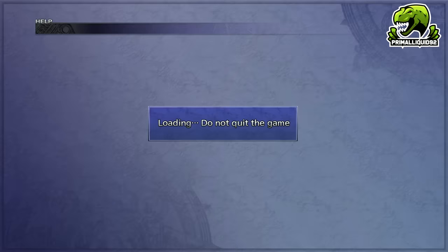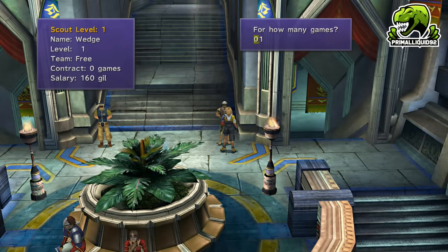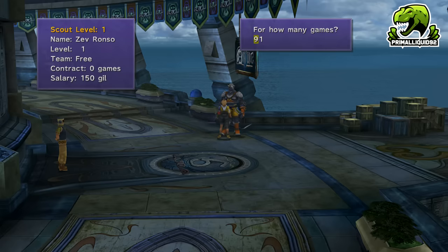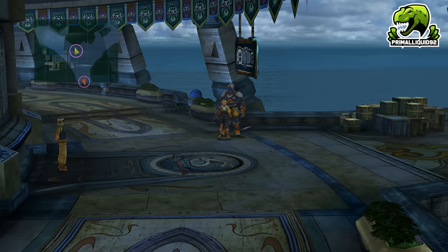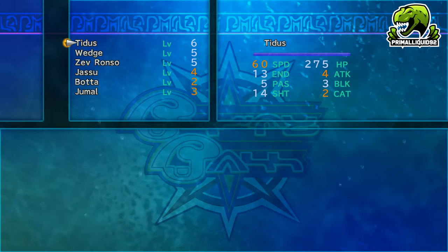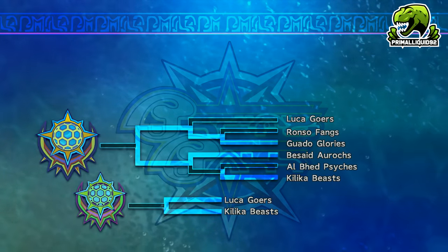Go back into Luca and recruit Jumal, sitting on the bench in the centre of town near the pub. Recruit Wedge, who is standing just above the main reception desk. Then head right one screen and recruit Zevronso. Just hire them for 10 games, because when we reset data for the next leagues we lose these guys from our team and have to rehire them. These are going to be used in your team, and the order from top to bottom will be: Tidus, Wedge, Zevronso, Zazu, Botta, and Jumal. Just keep Zazu and Botta as they are good enough at these low levels.